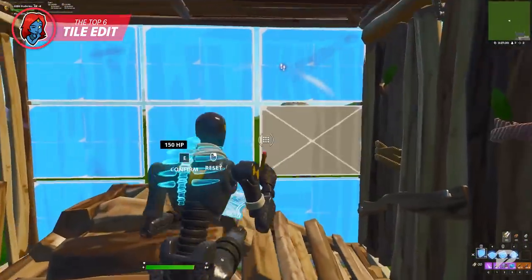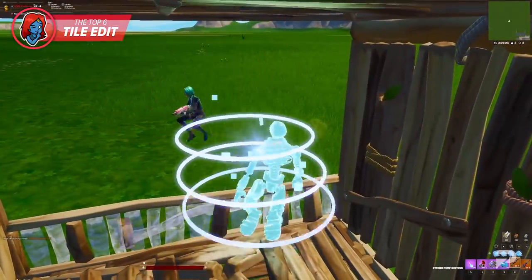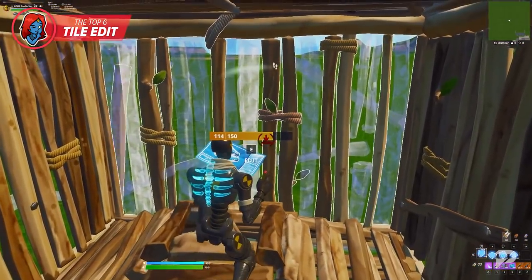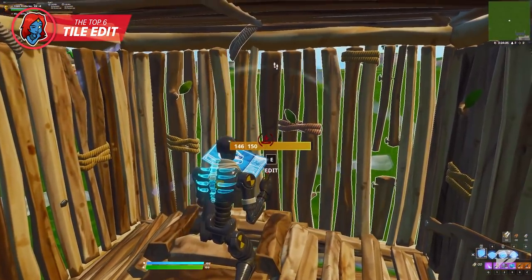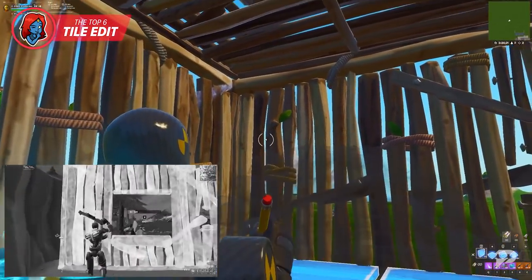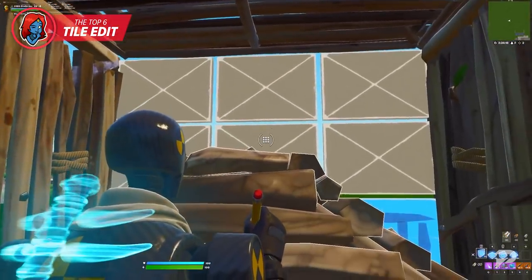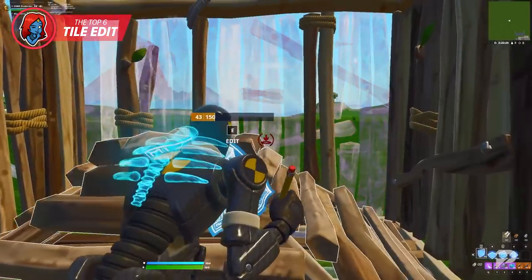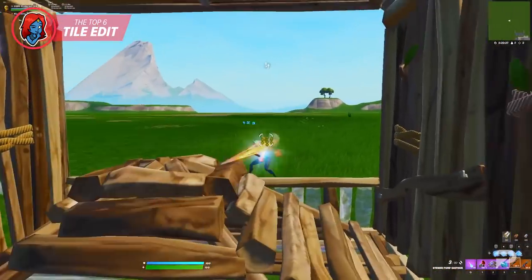Don't confirm the edit while standing in your cone, or your opponent will have an extremely clear angle on you — basically throwing yourself into a 50/50. Walk backwards and crouch behind your cone, similar to what we did with the top three tile edit. Once crouched and hidden behind the cone, confirm the edit. Then quickly uncrouch, take a shotgun shot aimed down sights, and reset the wall as fast as you can.